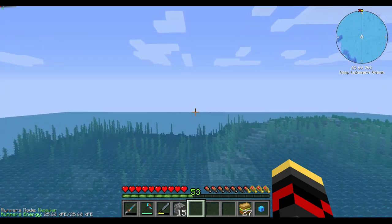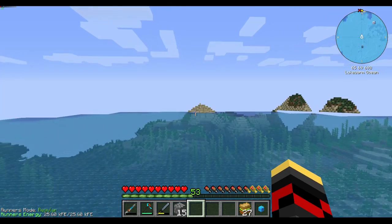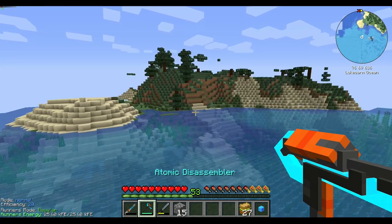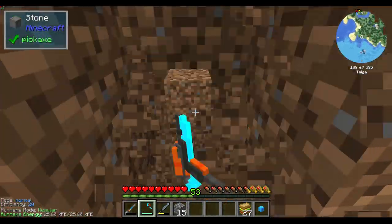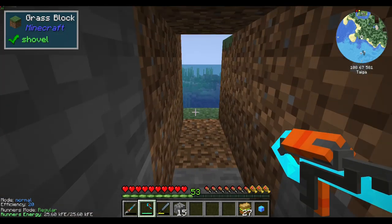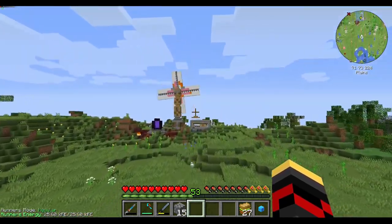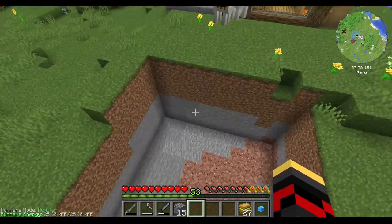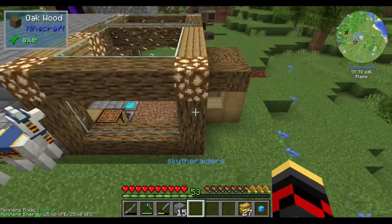Let's head back to base real quick. I think it might be the fact that I have too many tile entities over my base. This spot is fairly close — let's see what happens when I dig into this mountain. Nope, all solid. My frames are doing just fine, and they just did disappear. So that's a good sign.